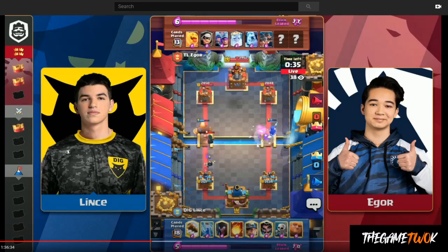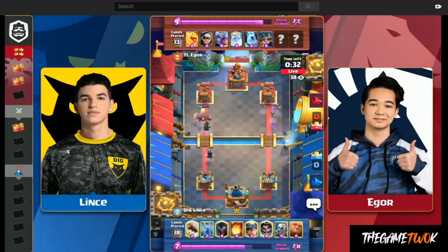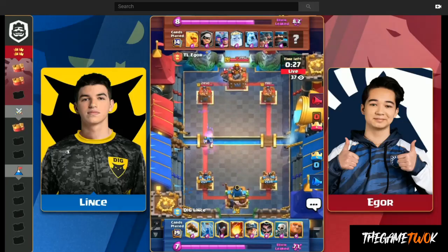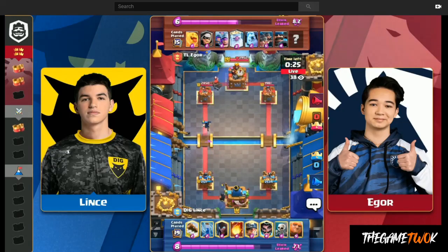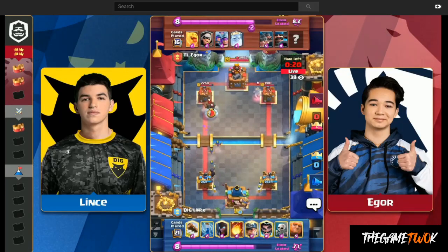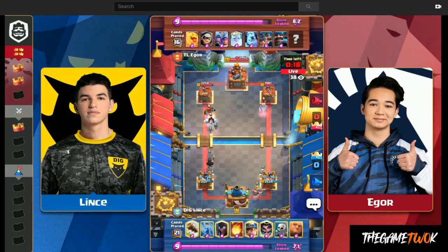I don't think Igor was really trying to bait out a King Tower activation — he was just trying to counter the Giant. But Lince did Zap-Fireball, and it just so happened the King Tower is now activated. The game continues: E-Wiz tries to stop the Bandit, keeps pump-faking. Instead of a fully healthy E-Wiz hitting the tower twice, it only gets one shot. And here is another Minor played in the back as defense.